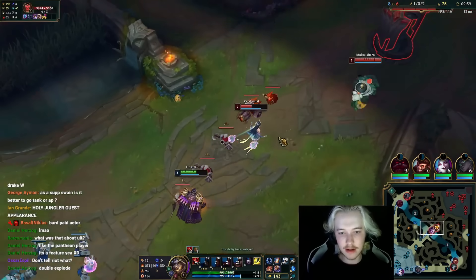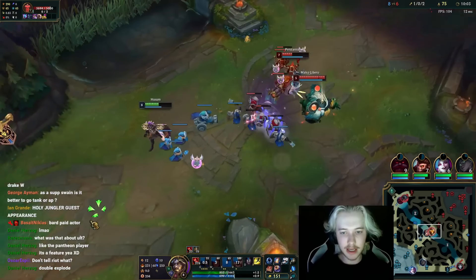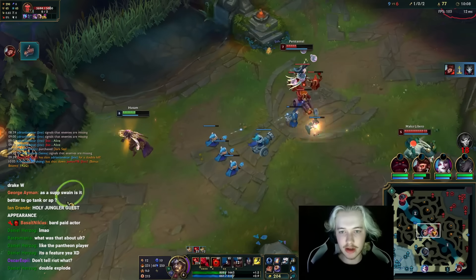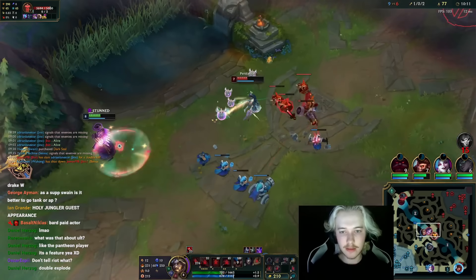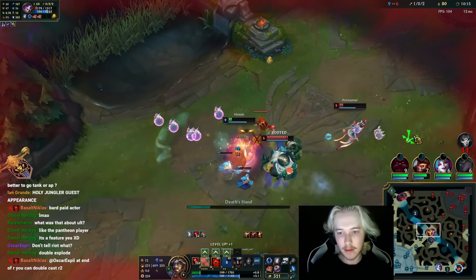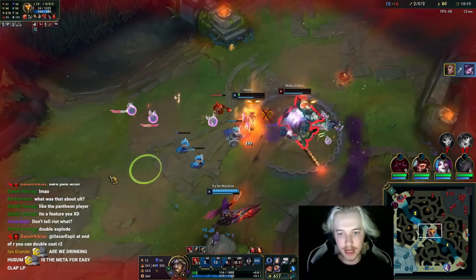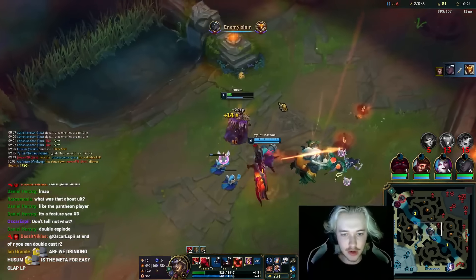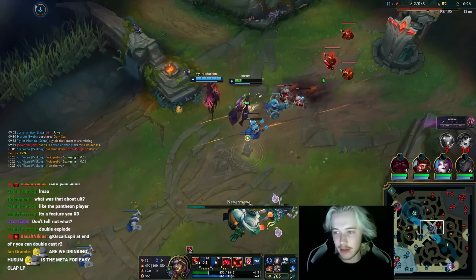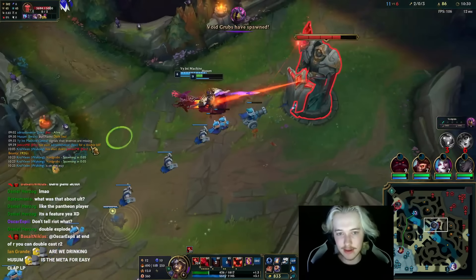Much faster now, much faster than her. Support role is here — classic. I don't know, imagine support role is not there — I legit just run her down. But support role just has to be there. Oh my god, I live because of Triumph passive! Triumph passive kind of came in clutch there. Don't tell Riot — nothing guys, nothing happened. Don't go back and look at what I did last time I had ultimate.